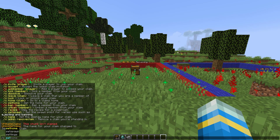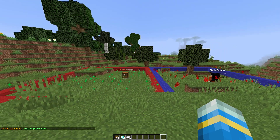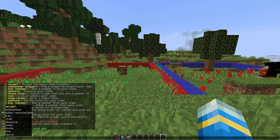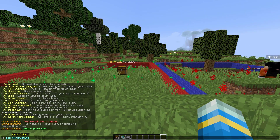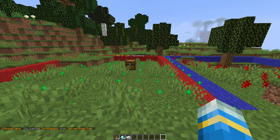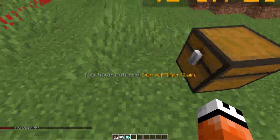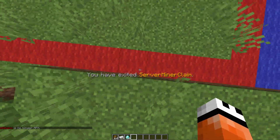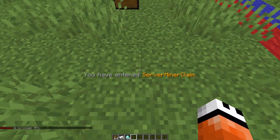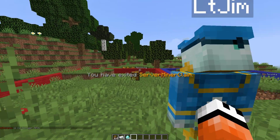Finally we need to set the spawn point. If we do /c set spawn that's going to set the spawn point. What that does is teleport players who are banned to that point instead of inside. So if we ban my other account we can see what actually happens. Here I am on my other account, and if I try to get in the claim it's going to teleport me to the point that we set. Every time I try and jump in it's going to teleport me away and make sure I can't get in and cause trouble.